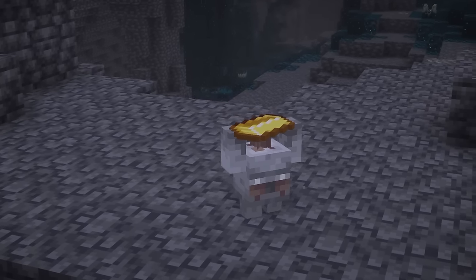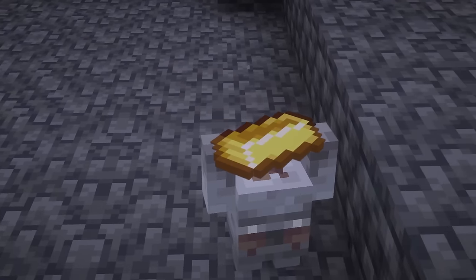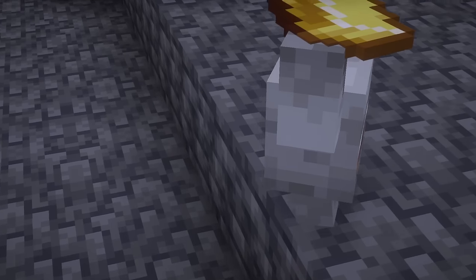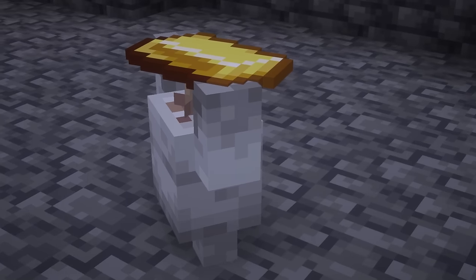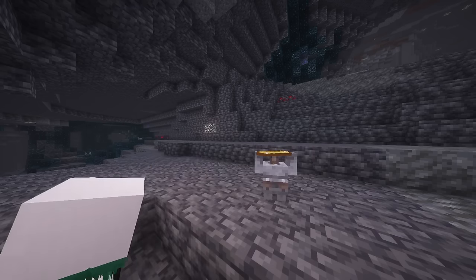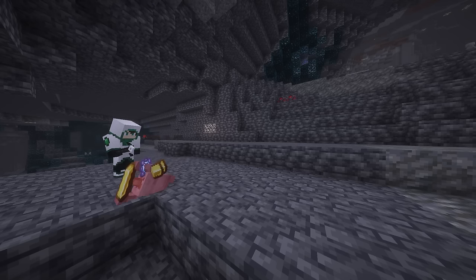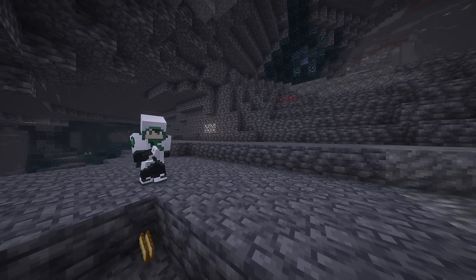Stonelings are a new passive mob that spawn in the deep underground and in complete darkness. These little stone fairies will spawn carrying an item, and will get startled if you get too close to them without sneaking and holding a glow shroom to tempt them. If startled, they'll run away from you and eventually poof out of existence. If you manage to kill one, you'll get the item it's carrying as well as a heart of diamond.